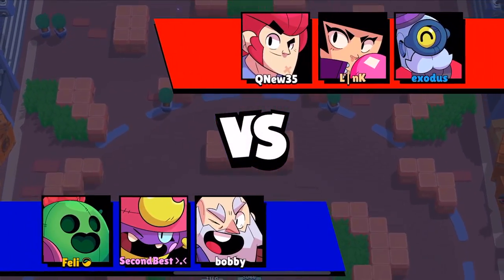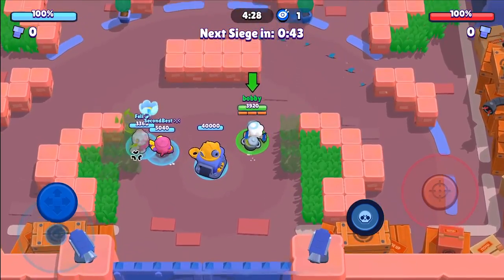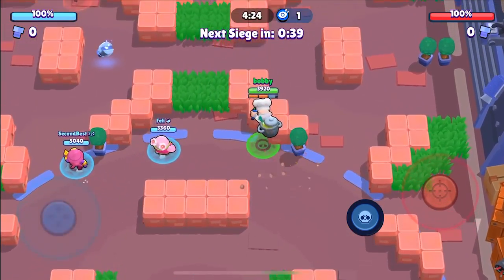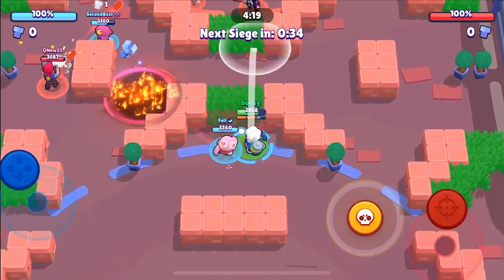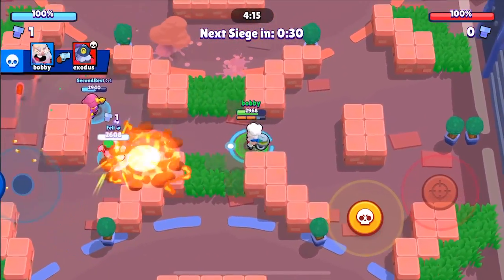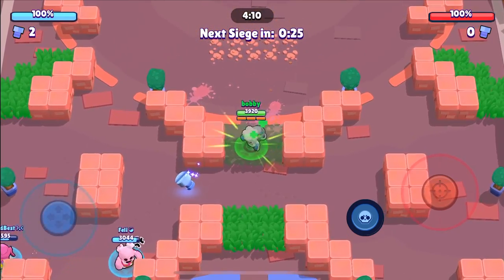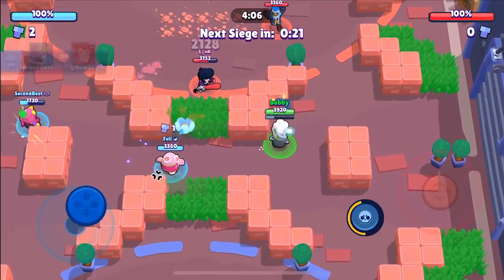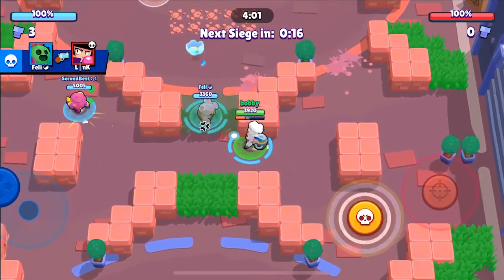Here we hop into the first game. We have Second Best on G and Billy on the Spike. The first brawler we're showing you today for OP pushes is none other than Dynamike. It looks like they've got an AFK in the back or something. The first thing you want to do — BAM — that allows the bot to go straight towards the IKE and it starts moving immediately.